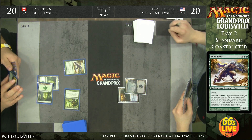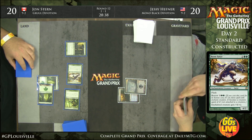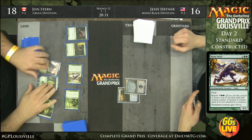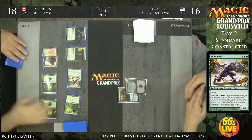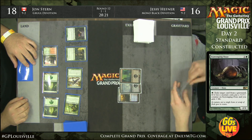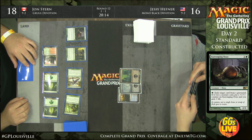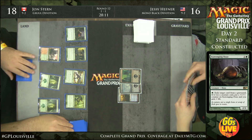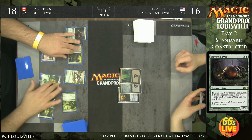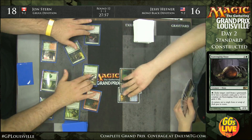John adds a Sylvan Caryatid. He attacks, sliding his land drop in to hit two mana — four damage. Boon Satyr did not get Doom Bladed, and there's a Scavenging Ooze as well. Solid start for John Stern, and no two-mana removal spell for Jesse. If Jesse is just going to cast one spell a turn starting this far behind, this could get out of hand quickly. Next turn Jesse is forced to use Hero's Downfall on Boon Satyr, but that gives John the opportunity to make the Scavenging Ooze into a 3/3 and still crash in for four. And there's a Dragon too.